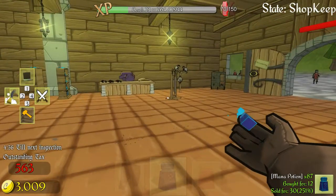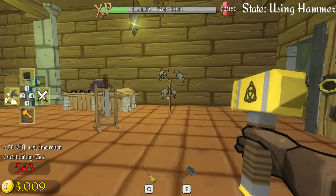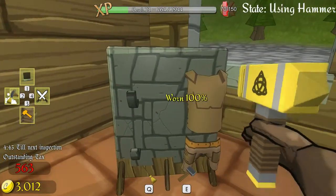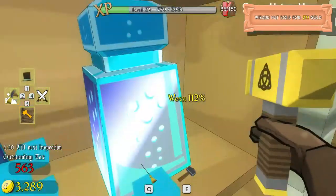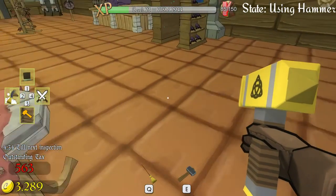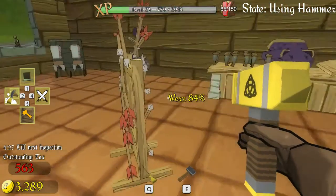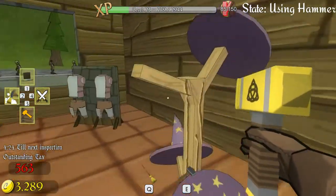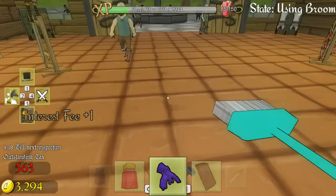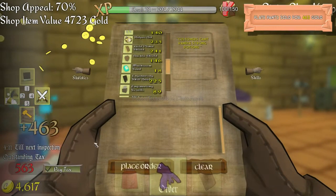Let's do a quick wash and a quick repair. Okay, repair all that stuff — everything's doing good. Just running around with the repair hammer to make sure everything's at 100%. Let's fix this up and pay taxes — queue, pay tax, wash.